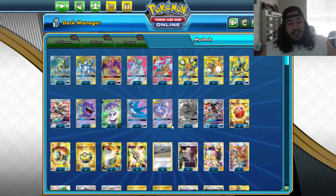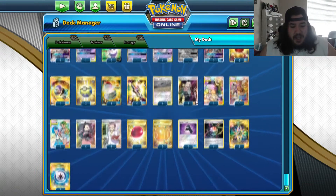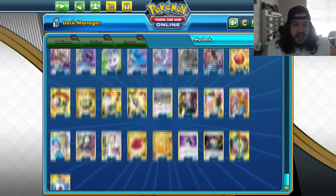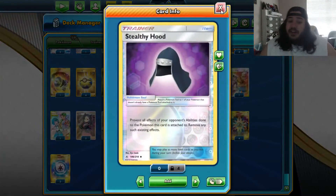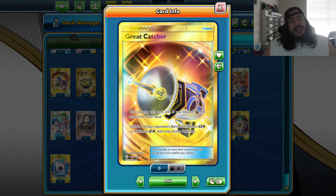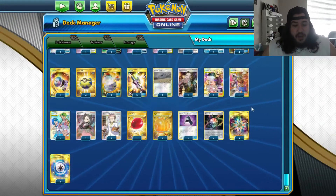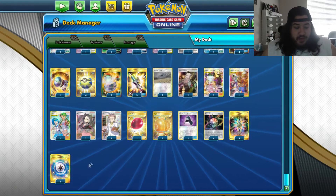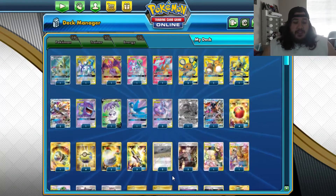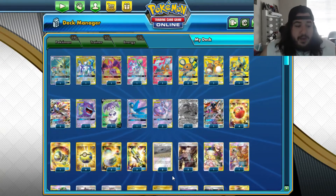That's all the Pokémon — a ton of Pokémon in a really toolboxy Mewtwo deck. There's a lot to keep track of. The trainer engine runs the Tag Call engine, Stealthy Hood to help against Mimikyu, Great Catcher to move the active, and energy-wise it's four Rainbow, four Aurora, and two Weakness Guard Energy.